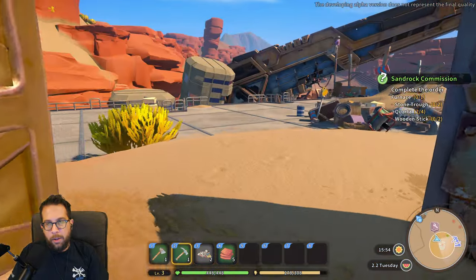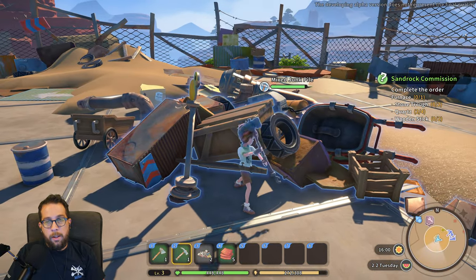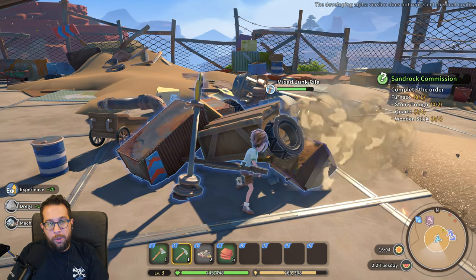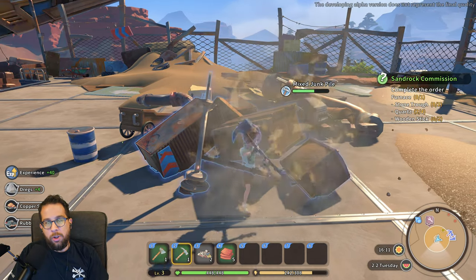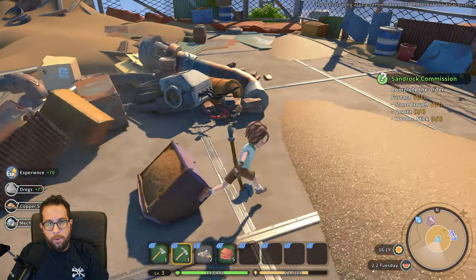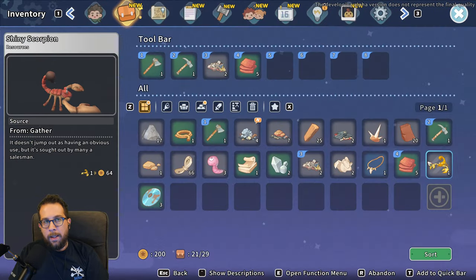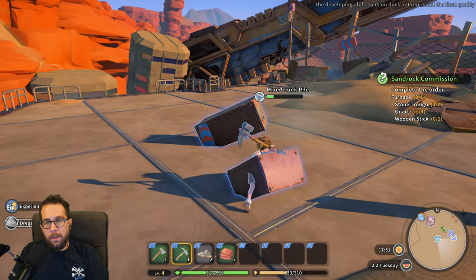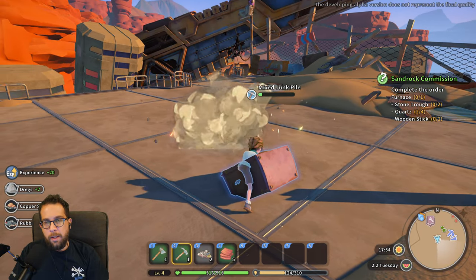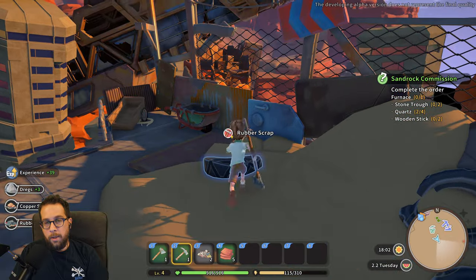Next we're going to head over to the salvage area, which is one of the most important places in the game because it gives you all kinds of things you can throw into the recycler. It also gives you data disks, which are used to unlock new stuff. These shiny scorpions are pretty important early on — they sell for 64 money, which is a good chunk of change at the start. Anytime you're using a tool to smack on stuff or salvage things, there's a chance for a scorpion to pop out and run away, so you need to grab them quickly before they escape.